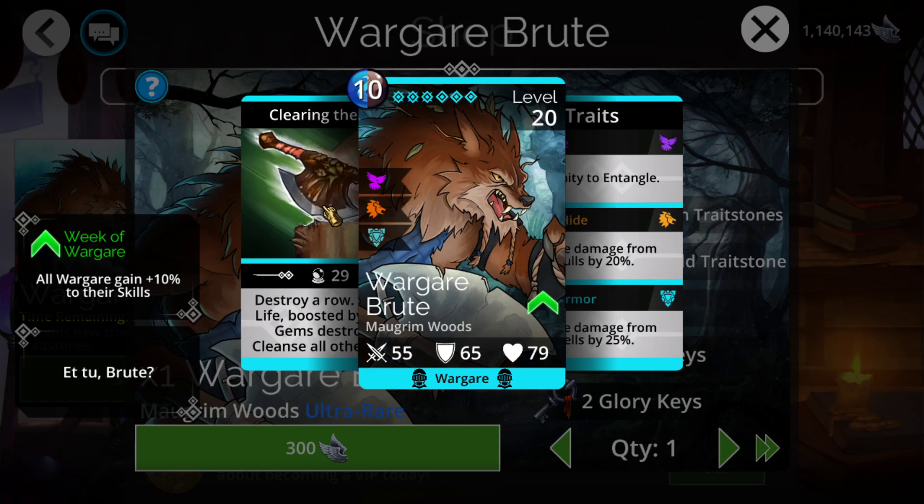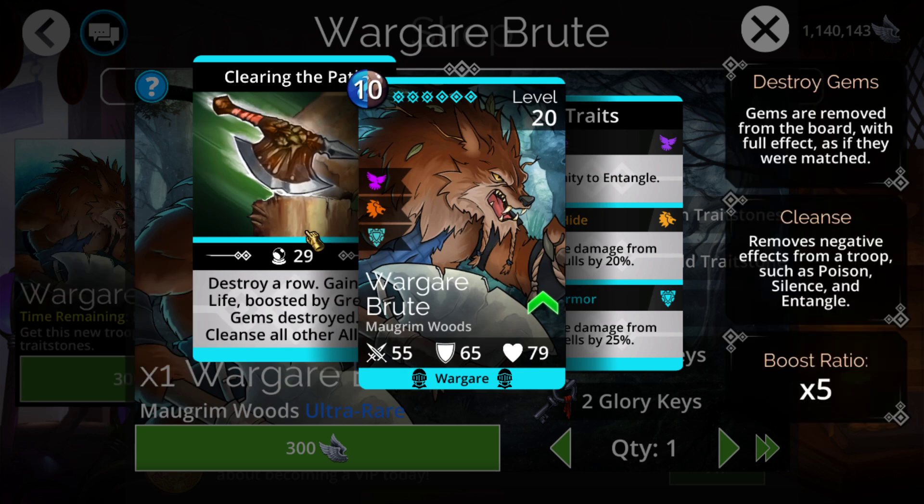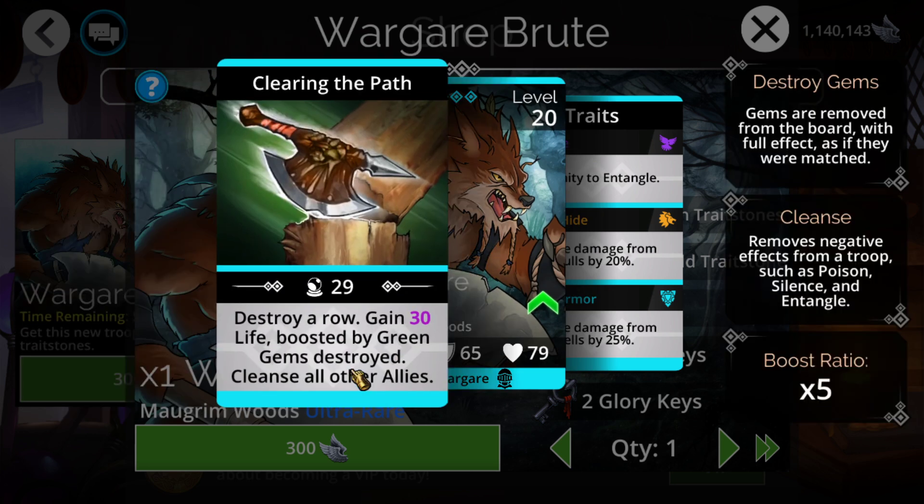This troop is mostly going to be geared towards early game. You're never going to use this later on, but from an early game, mid game perspective, it might be okay. As a cleanse option, it destroys a row, which means you do accumulate the mana for that. It gains an okay amount of life, with an additional 5 life for every single green you end up destroying, and the most beneficial thing is for 10 mana cost, it gets to cleanse all other allies. There are better cleansers out there like Apothecary, but this is a pretty decent one given the board control and life gain.